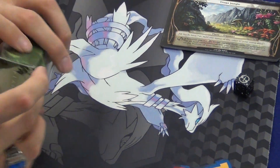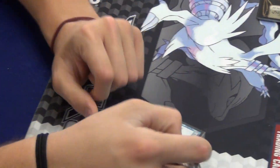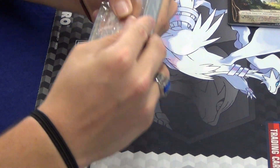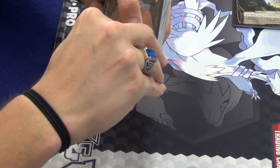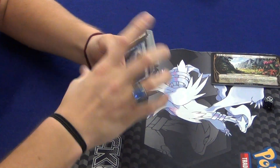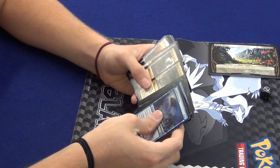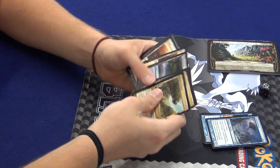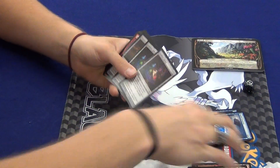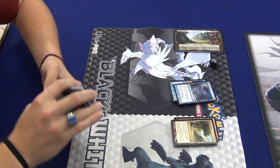Let's look at the deck. Cool — Maelstrom Wanderer is the commander. We've got the rules and the deck in packaging. Let's open that up. I'm going to separate this by creatures, then non-creatures — we've got creatures, lands, non-creature permanents, and spells.